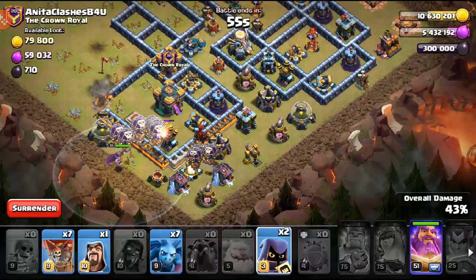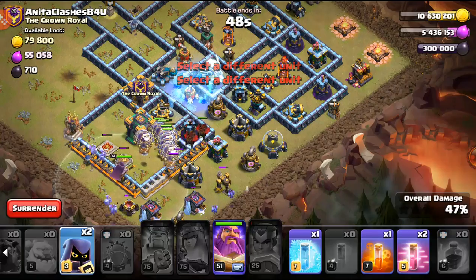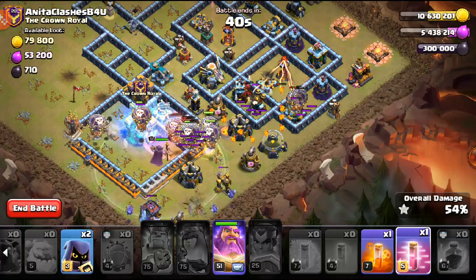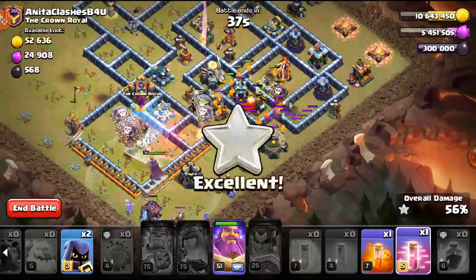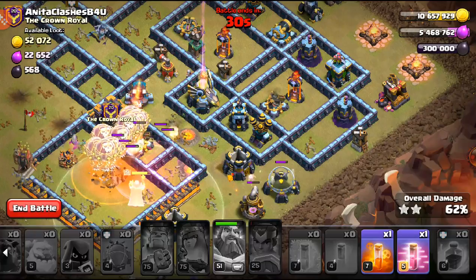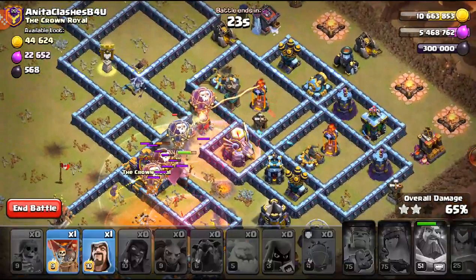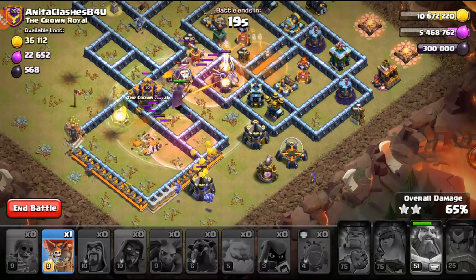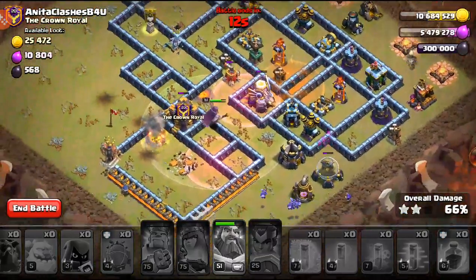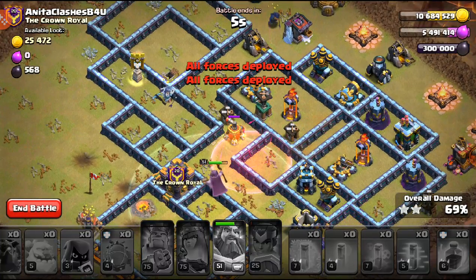I need to lalo at the town hall now — that's the fallback plan. I'll freeze the town hall and drop a few balloons. I have to pop the warden's ability soon. I have two headhunters but I'm not sure they'll do much. We're going up against two multi-target inferno towers and the eagle — this definitely didn't go to plan. I had a backup plan, but it's going to be a rough two-star. I probably could have used the blimp differently over here.